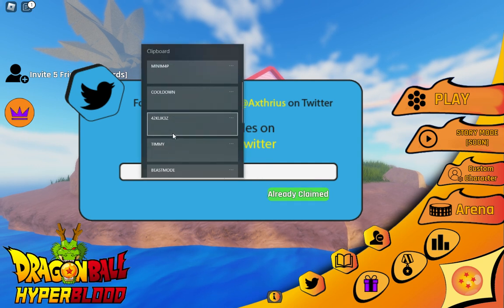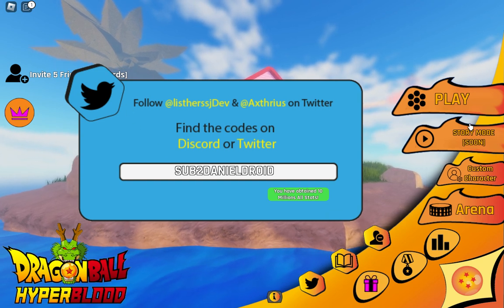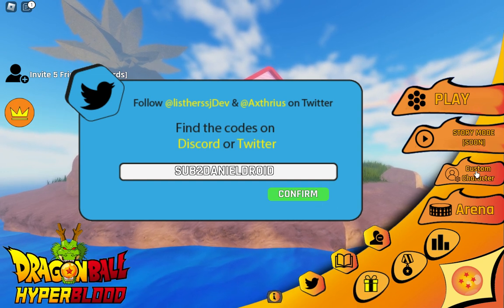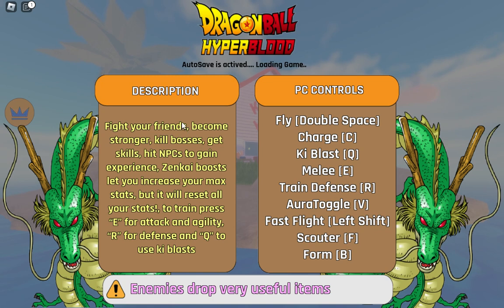The next code is SUB_TO_DANIEL_DROID. Use this code — loading... You obtained 10 million All Stars! What?! I got 10 million — I've never actually played this game before, I just came here to show the codes.